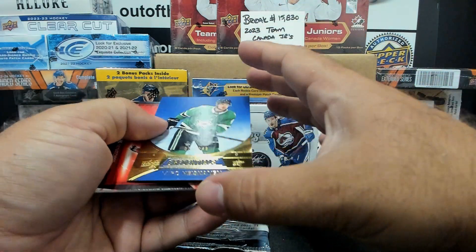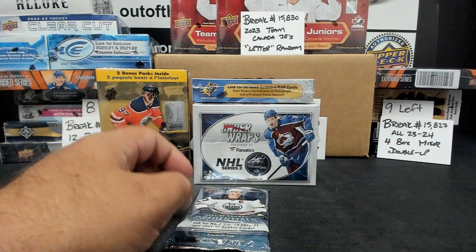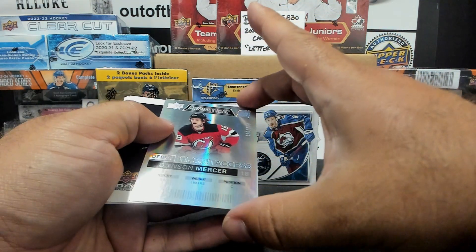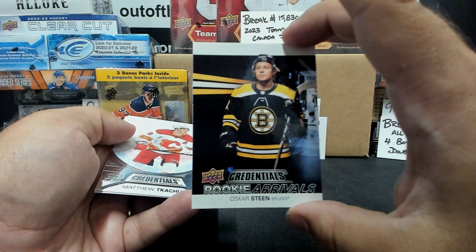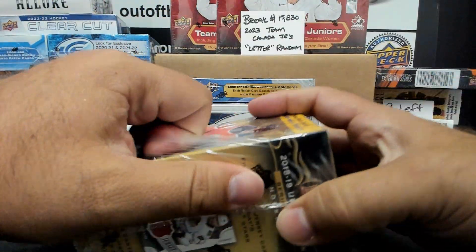Mil Hiskanen blue base parallel at $2.49. Star of the Night Brady Tkachuk for Ottawa. Rookie Arrivals Pavel Dorofeyev. Final pack from your Credentials box — Debut Ticket Access Dawson Mercer at $7.99 and a Rookie Arrivals Oscar Steen.